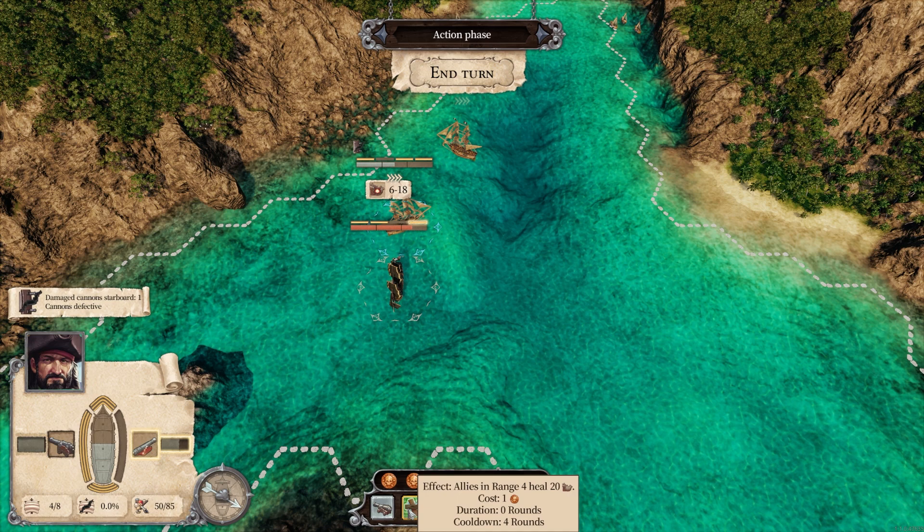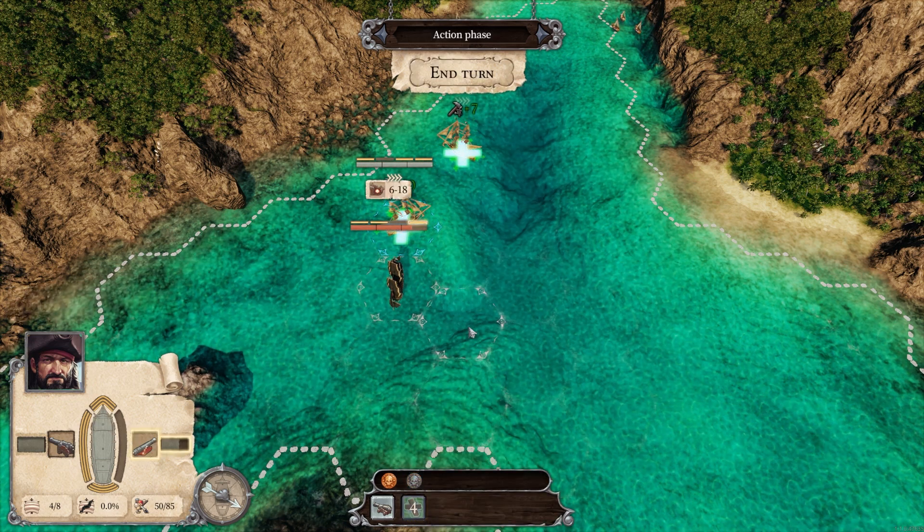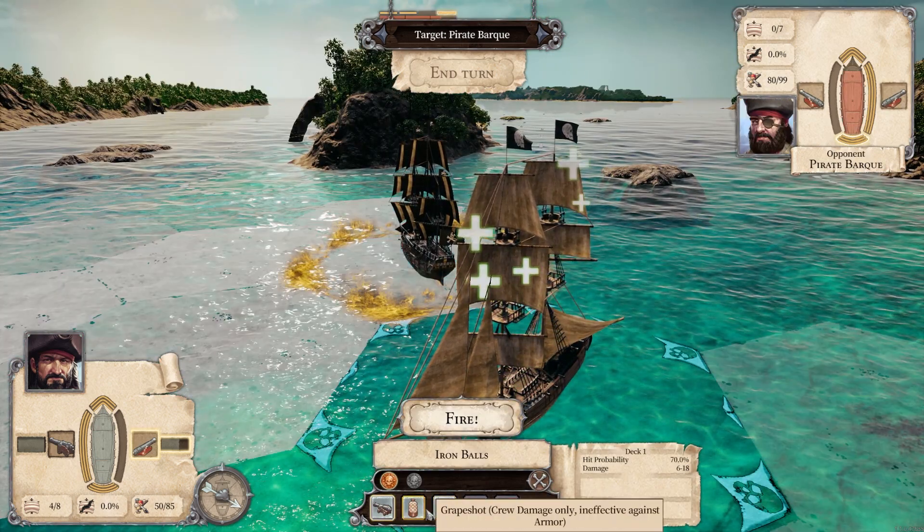Lastly, I'll show you Improvisation Talent. With this talent, you can heal allies in a certain radius during a naval battle.